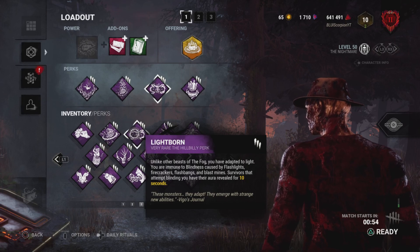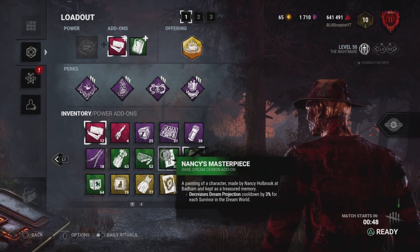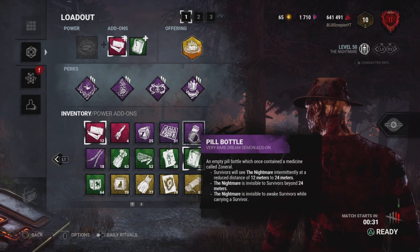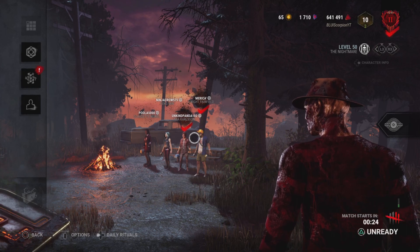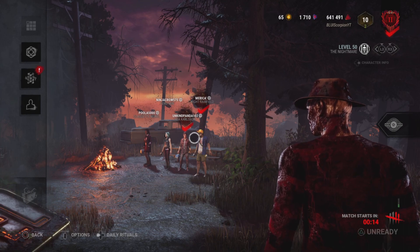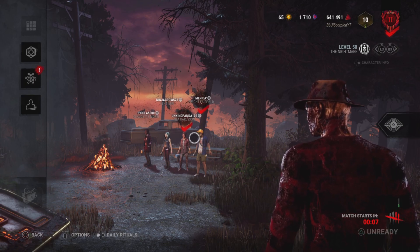What up you guys, thank you for tuning in to yet another Freddy video. Today's video - I swear I was playing against a hacker, but I'll let you guys be the judge of that. I've seen they're bringing flashlights so I'll go ahead and throw on Lightborne. Typical build: Dead Man Switch, four hooks, Barbecue, and Lightborne. As you can see they've got two flashlights and two toolboxes.